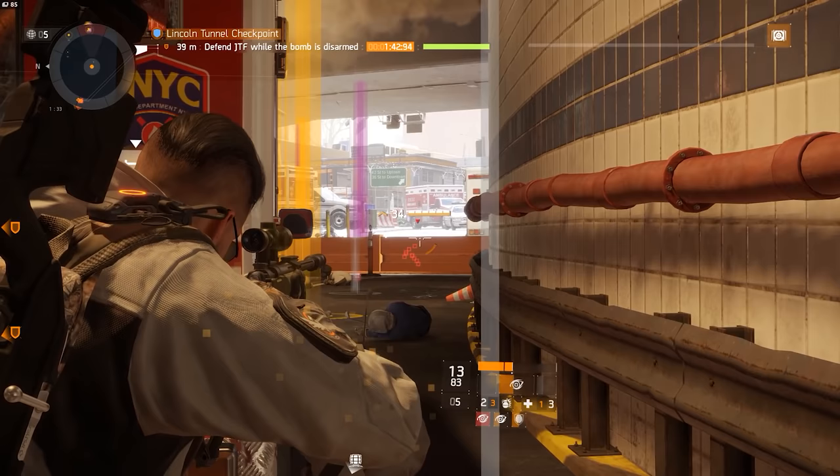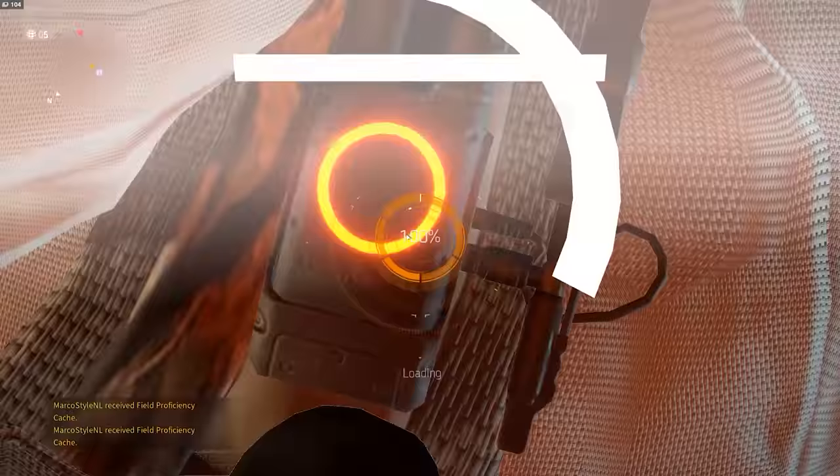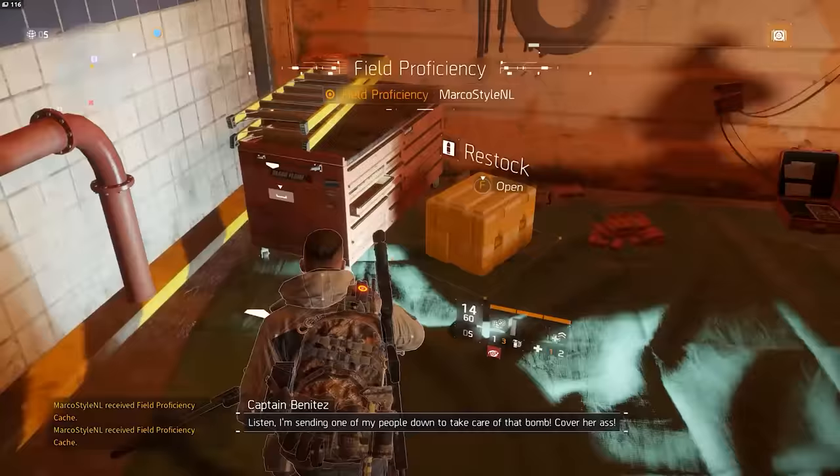To get rid of these, simply throw a grenade of any kind and they will roll backwards, allowing you to pop that headshot. Another thing you have to keep in mind is to restock every now and then — if you go fast enough you will notice that you can burn through your ammo,